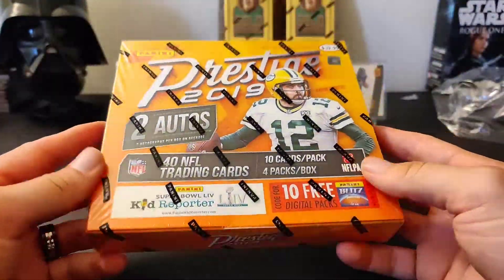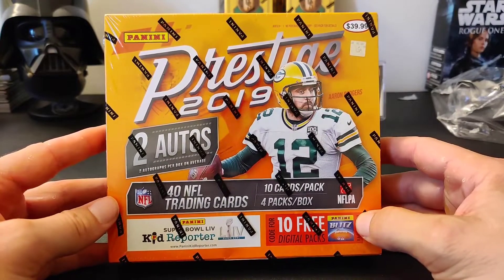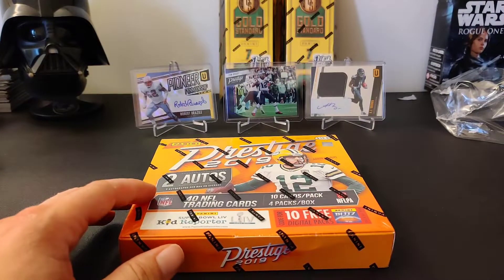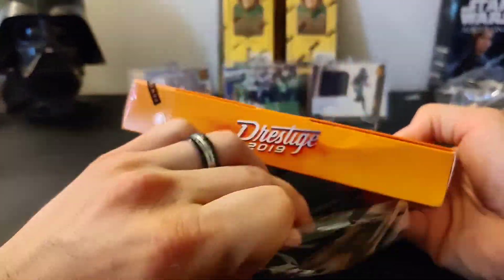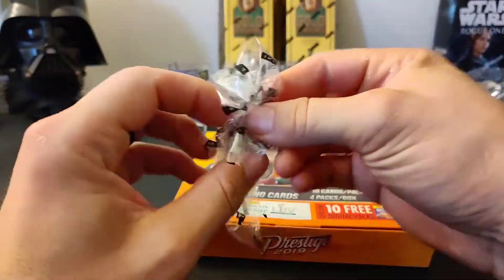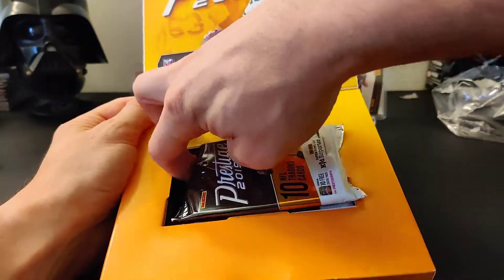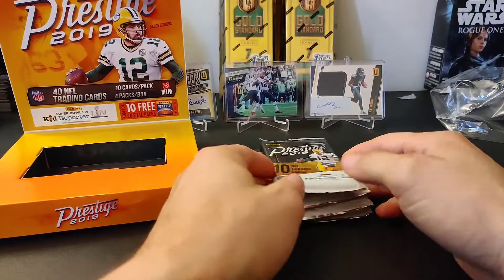You get on-card autos in here. You can find NFL Passport and Draft Day Signature autos, which are pretty cool. Of course, top rookies too, plus lots of numbered cards — magenta, yellow, black printing plates, all kinds of stuff. This product is actually pretty hard to find. As soon as it's on the shelf, it's pretty much gone. So if you see it, grab it. I haven't pulled any of the premier autos yet this year — Kyler Murray, Dwayne Haskins, or Josh Jacobs.